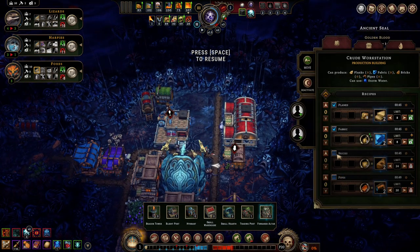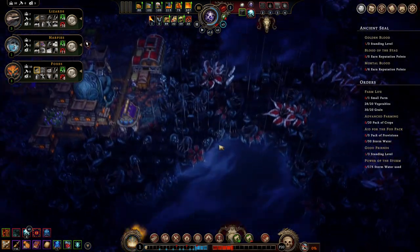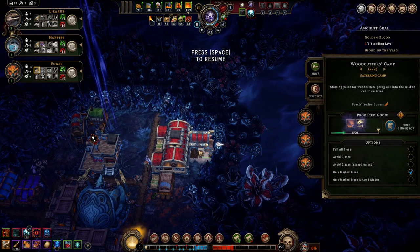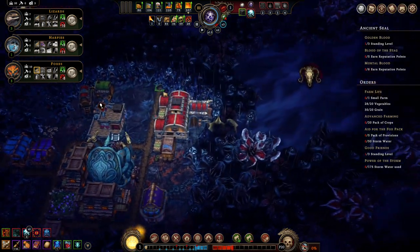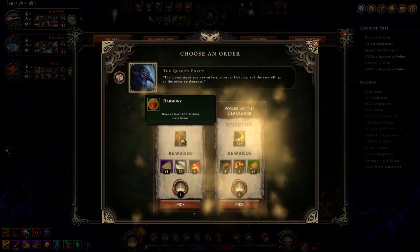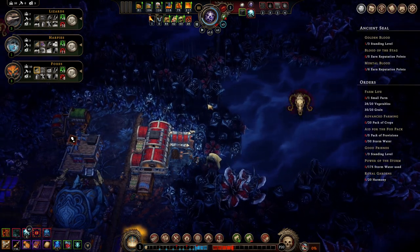I'll take this crew in. In the interest of finding fertile soil faster, I would like to open up this place. Next order is to have 20 harmony decorations — not too difficult, you just need building materials.